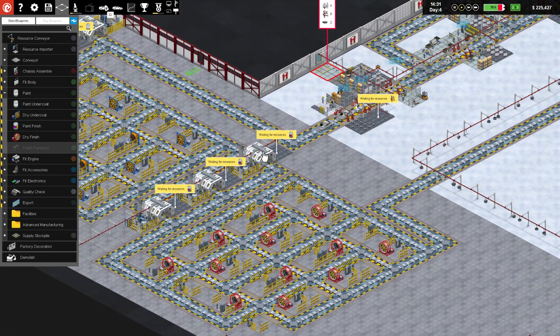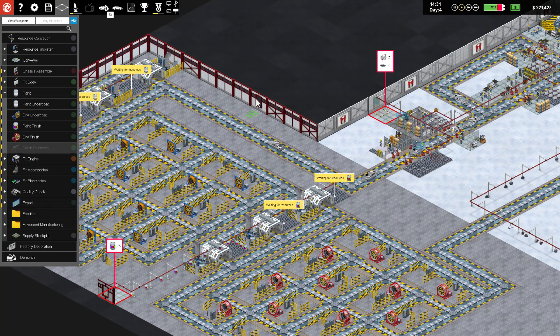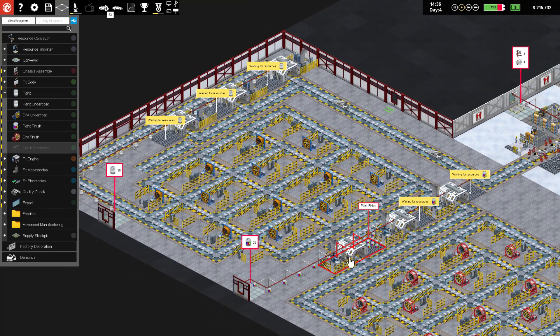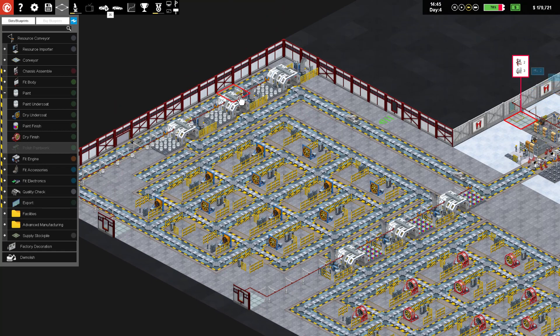I'm going to unpause that. We now have resources coming in, these guys are getting their stuff, and we have a couple more spray booths ready to go - our finished paint and paint undercoat. Hopefully cars will be flying through this faster than before. It takes up a whole lot more space, but we should be able to really maximize production here pretty nicely.